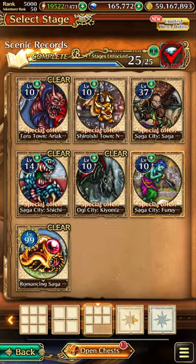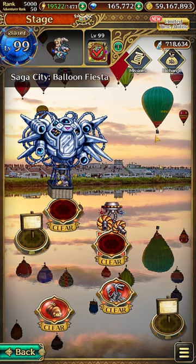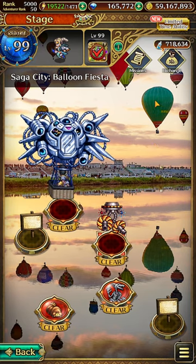For the ninth and final stem, go to Saga City Balloon Fiesta, tap on the big green balloon here, and grab the final stem.